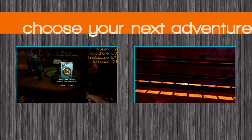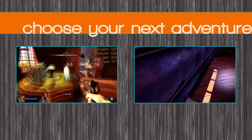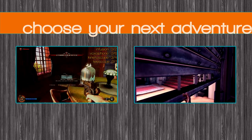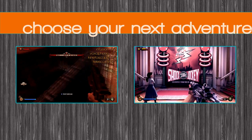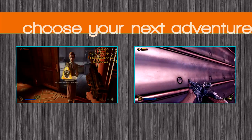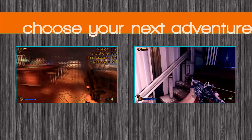Anyway, on the left: Comstock Centre Rooftops, all the collectibles including the infusions. On the right — even though it doesn't look like it, let's just pretend for a second — is the Hall of Heroes optional mission, if you need to grab that. Anyway, let me know how these are going for you, and if you're enjoying the game, I'll see you in the next one. Bye-bye.